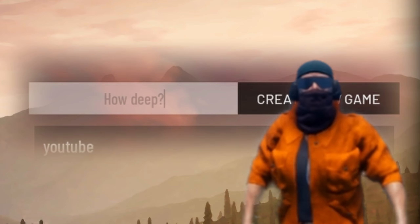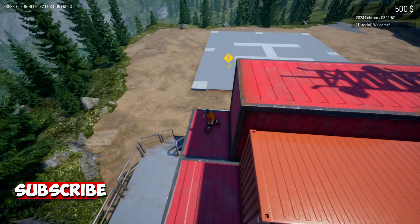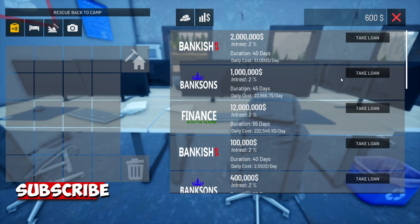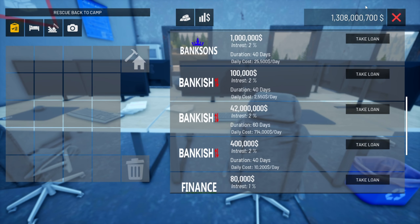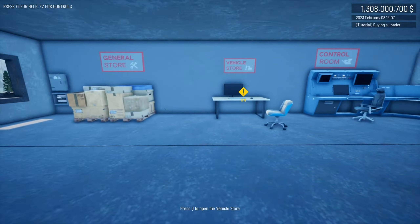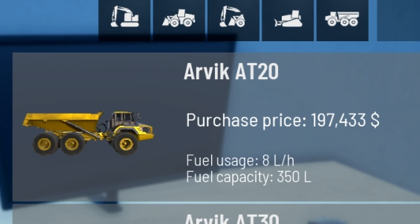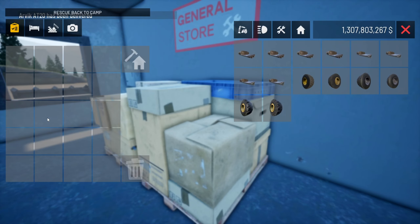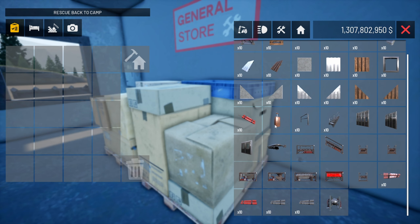I wanted to know how deep the Out of All map is. We know the map is completely and utterly diggable, so it could be massive. I need some money, so I decided to take out a small amount of loans - $1,308,700,000 - just enough for what we might need. I also wanted to buy a rock truck, because we're going to need one. I decided to limit myself to 100 nukes, which I think will give me enough of an idea of how deep this map could be.